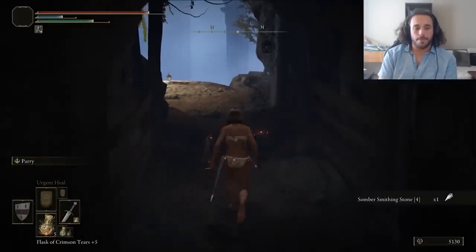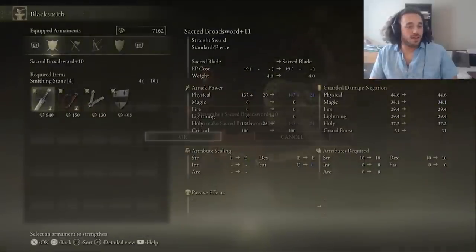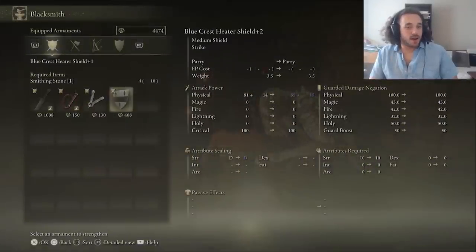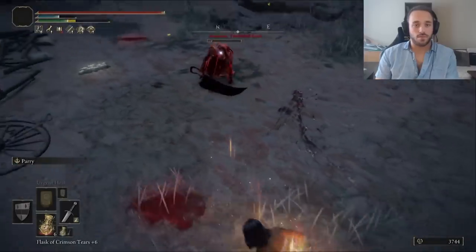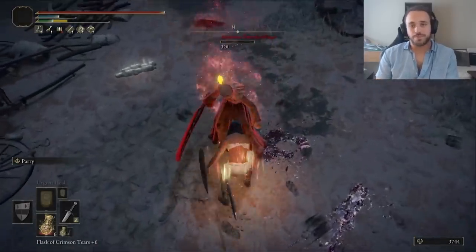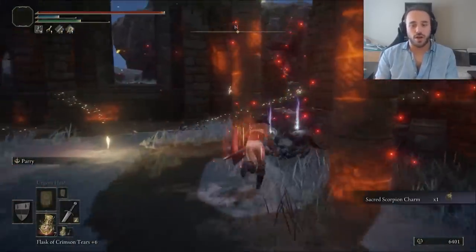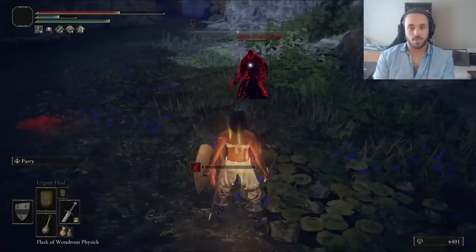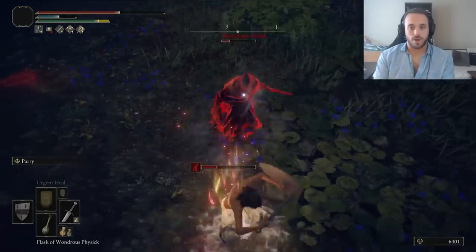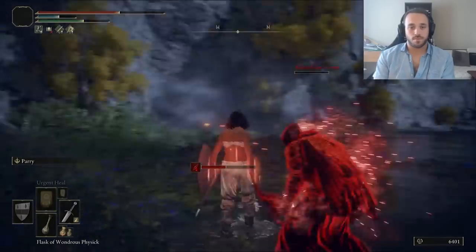Time to climb up the first half of Mount Olympus, the Ruin-strewn Precipice — fighting some bats on the way up, then getting enough smithing stone 4s to level up our sword to plus 13, because there are also two fives in there. Anastasia is a cannibal — that's naughty. She drops the Holy Scorpion Charm for 12% extra holy damage with a physical damage penalty. It's going to be great for endgame evildoers weak to holy. Zaz should not fight Wonder Woman — he's just a guy who likes knives. Knives bounce off shields, which means guard counter time.